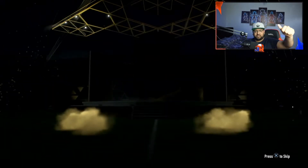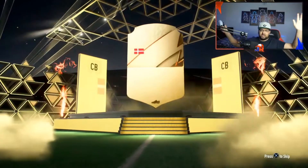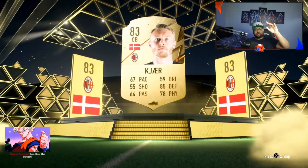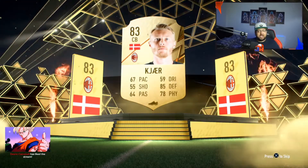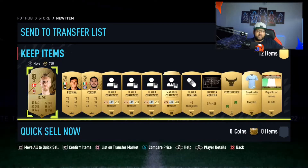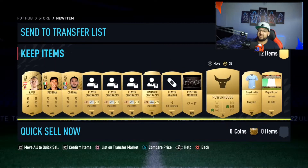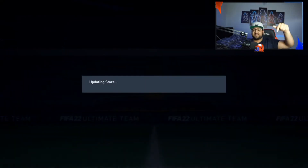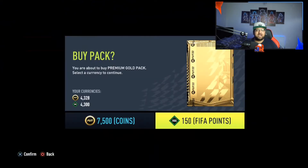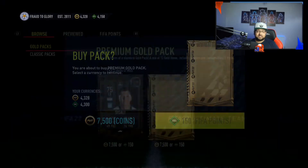If you haven't already, smash a like on the video and hit the subscribe button. Oh my god — okay, it's a board. I got scared, I thought I got a walkout straight away, but we got Kia however you pronounce his name. If you guys are excited for FIFA 22, leave it down in the comments below — what is your best FIFA 22 pull? Right now my best pull is Jadon Sancho, we managed to pack him.